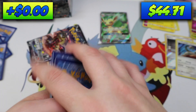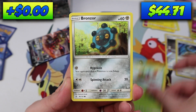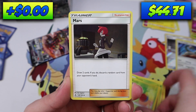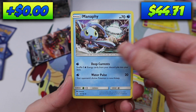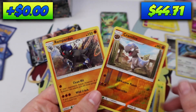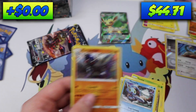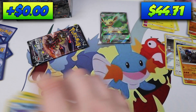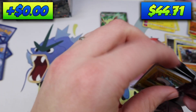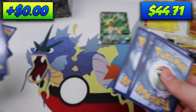Pack eleven: Shinx, Yanma, Bronzor, Gible, Roselia, Mars, Lopunny, Manaphy, Cranidos Reverse, and a Rampardos. What a pack! That's crazy, oh man, that is really cool. What are the odds? You could probably figure it out, but I'm not good at math, so we're not gonna figure it out.